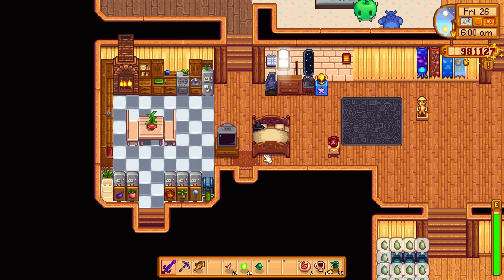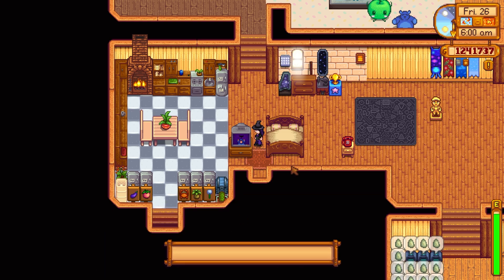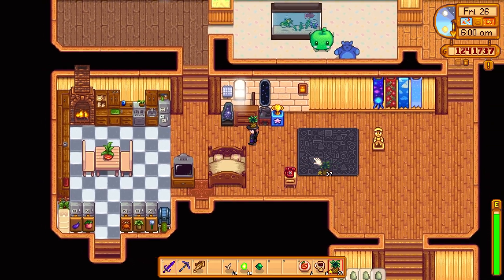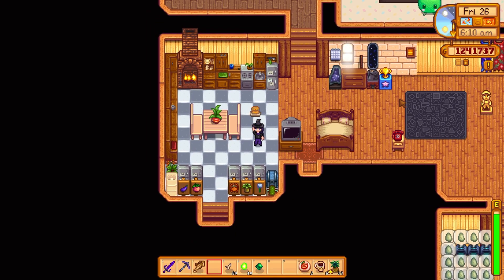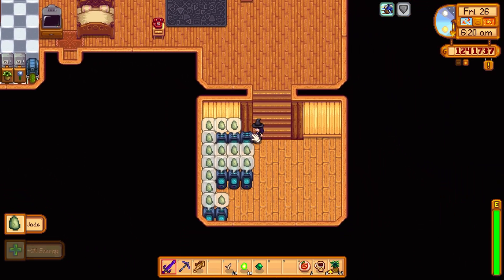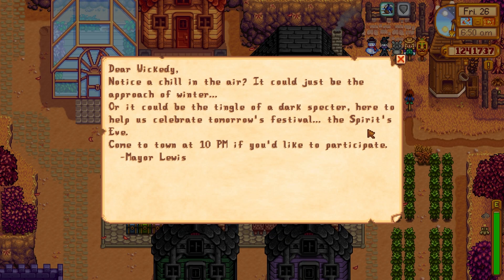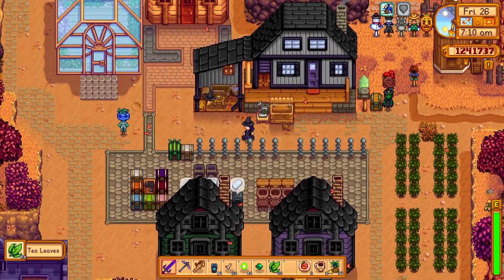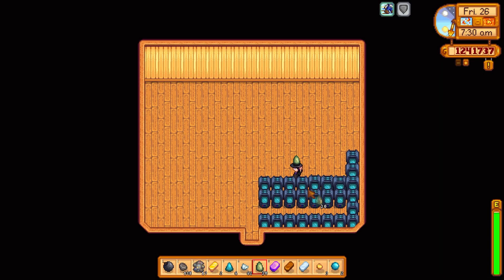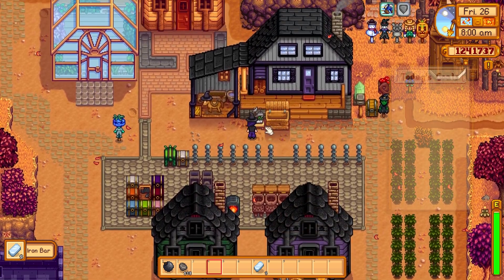It's Friday the 26th. Spirits Eve is tomorrow. I think today is the day our pumpkins are ready — I'll have to check on that. We're gonna have crab cakes to get our luck going. We're really close to getting all the bones we need. We did pass out right in front of the door — if I could have just fallen through I would have saved myself a thousand bucks. We also got a lot of coal from the mines the last couple of days.